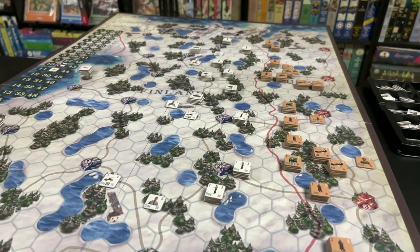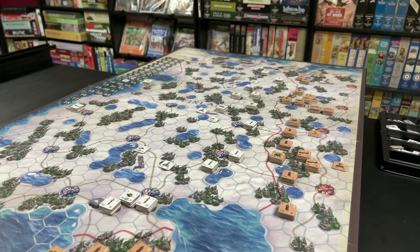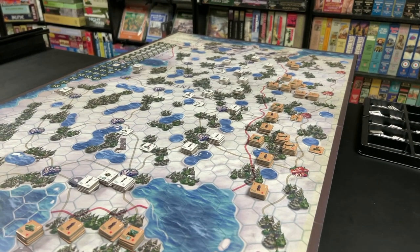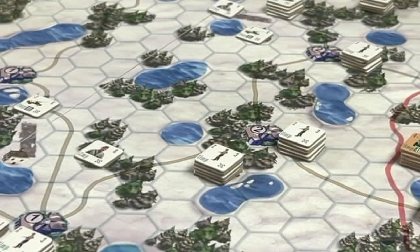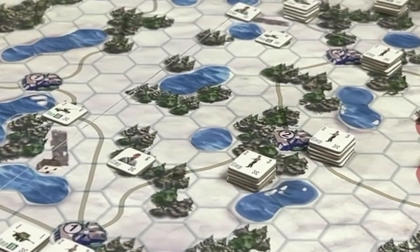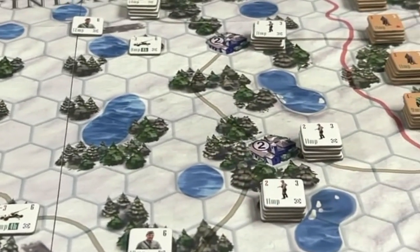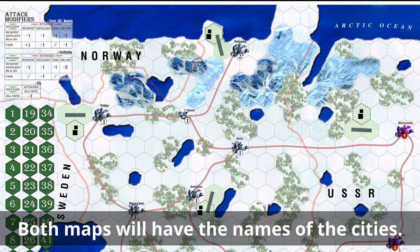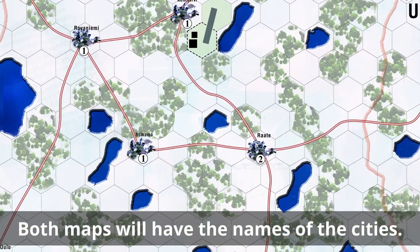This is where this video ends. This Kickstarter campaign starts October 25th. This is Freezing Inferno, a game to be published by Princeps Games. Some people voiced concerns about the map being too colorful and not very war-gaming. Princeps Games will publish the game with this map, and on the back side of this mounted map board, there will be another map that looks more familiar to wargamers.